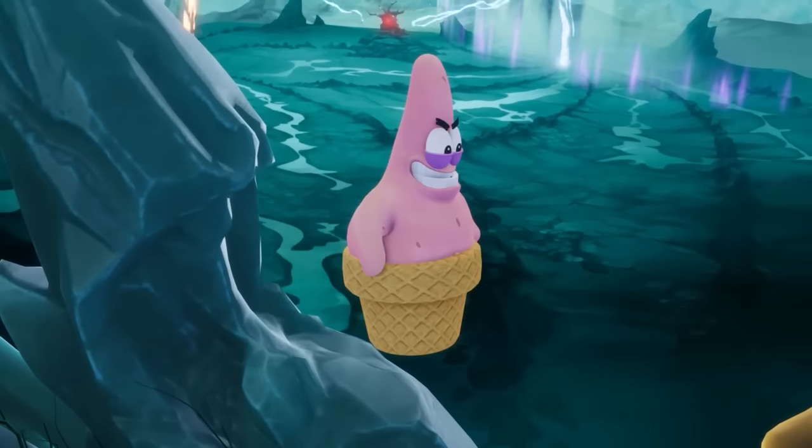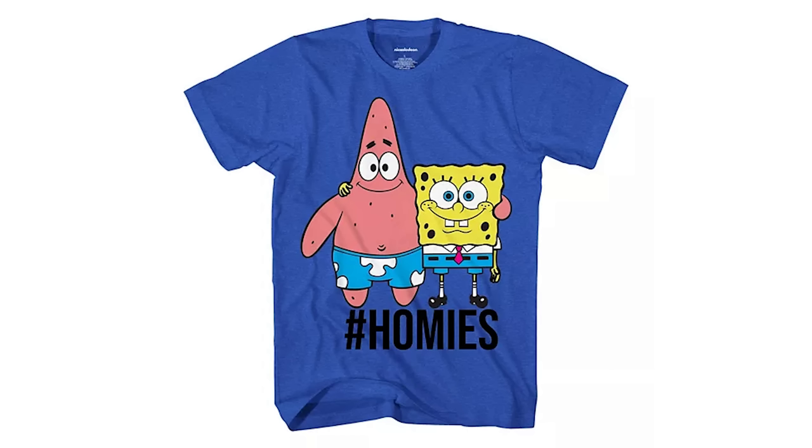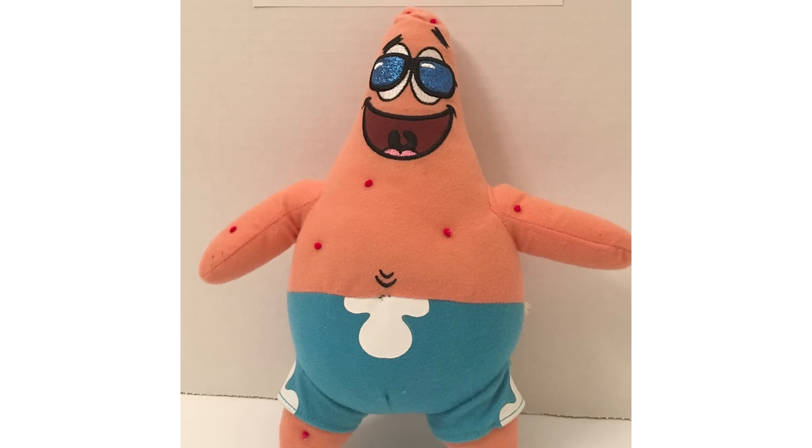Next up, we have SpongeBob's best buddy, Patrick Star. Patrick's first color is a basic palette swap, giving him blue shorts with white flowers. This could possibly be based on a couple of things: first is a t-shirt that features both SpongeBob and Patrick in this same color scheme, and the other is a knockoff plush that features the same shorts.